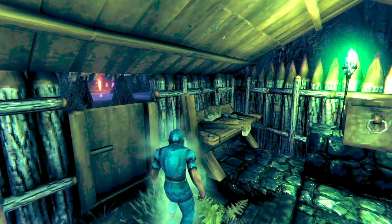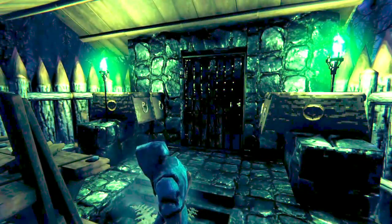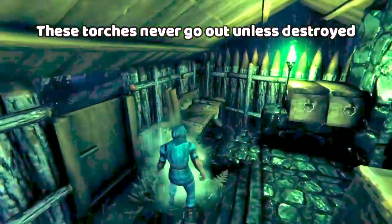So here we are with our basic entry base and our guy off in the distance — and look at this, infinite green iron torches, pretty dope right? You can just build around the swamp.